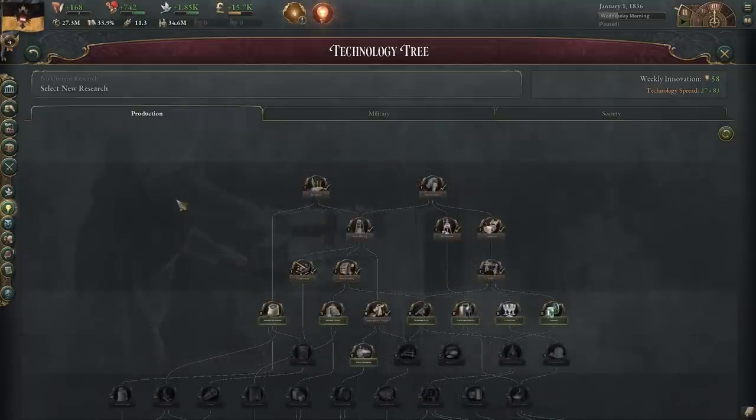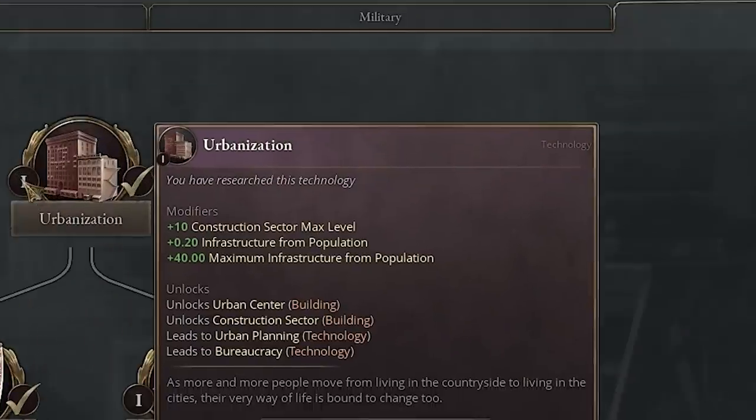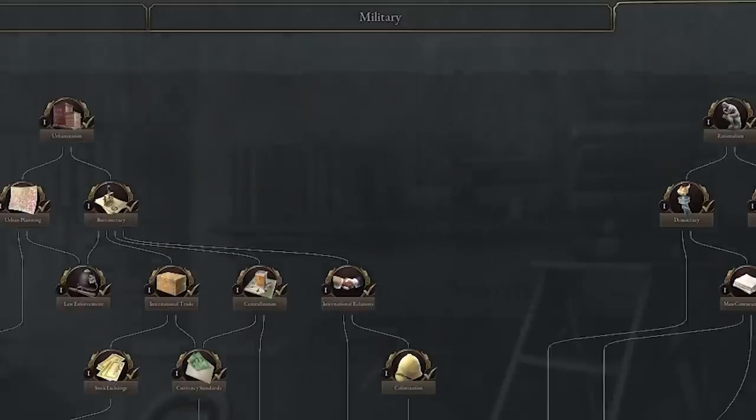The technology tree has three categories: production, military, and society. Each tech has a Roman numeral next to it telling you what era it's in. You can also see the bands here — a darker area that lightens up — these represent the different eras in the game.